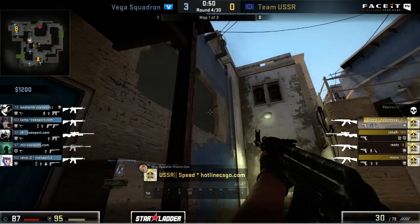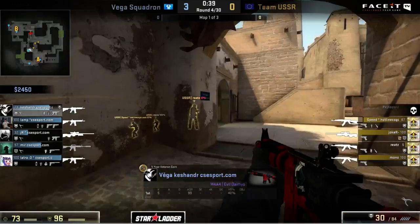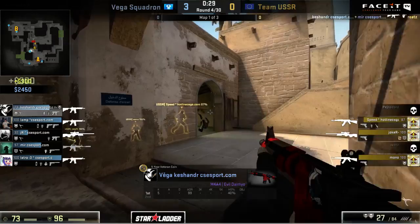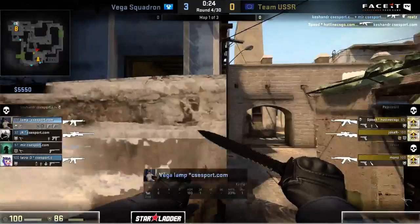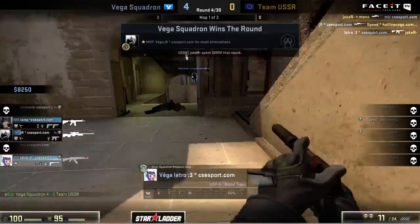Now that they have control of middle, they're trying to move some players inside of connector to potentially allow themselves to take. They've also moved the bomb in through underpass right now so it shouldn't be too much trouble. Vega Squadron is not really resisting what's going on in middle - they're just trying to hold a default spot and waiting for the actual take to begin. With the timer being this low, it's going to become very obvious where they're moving. JR takes some more heat and has to fall back, but he's drawn the attention. Not only does he pick up another kill, but it gives Latro free range to pop outside and pick up the final one on Joker.